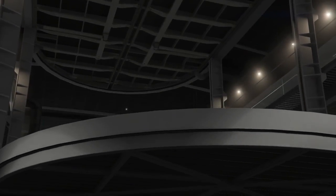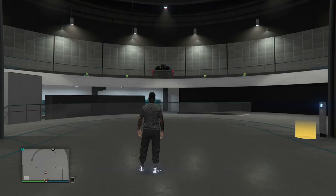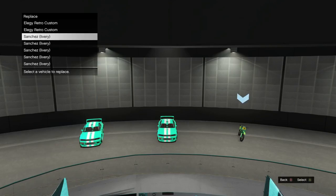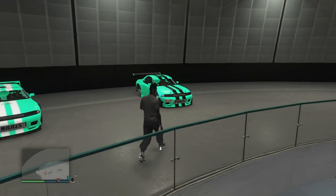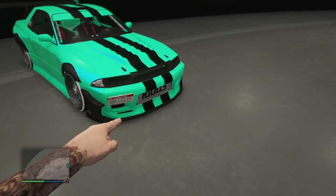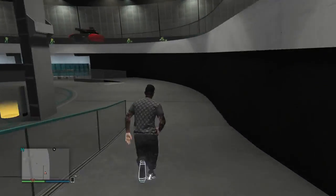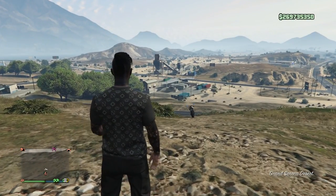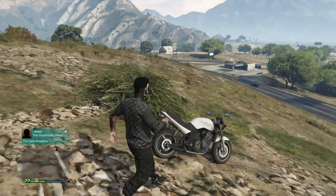Remember how I said you wanted your facility full with RH8s or Faggios? This is why. I have Sanchez's in there — you can use whatever you want. I had a custom plate on it. That is a clean duplicate — it has a custom plate on it and it's just chilling right there. The original vehicle just went back to the garage where it came from. Now to rinse and repeat, just go ahead and call up your bike that you're using to get glitched out. Mine's already out there on the map — the PCJ. Hop in it, get your mines ready and go ahead and do the glitch again.